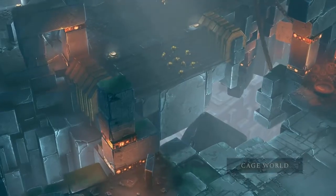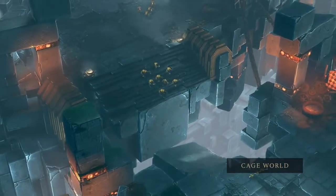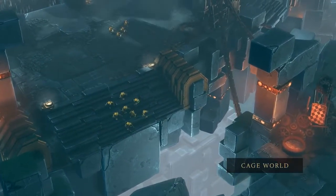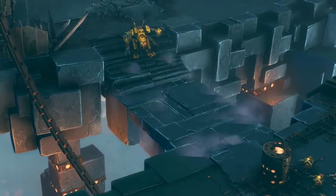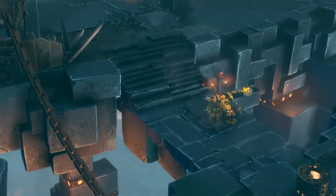The whole intent around Cage World was to create something very alien and very disorienting. I wanted to do something that players had never really seen in a Dawn of War game before — something very, very unique. Derived from the idea that you could build a world out of sort of interconnecting blocks of almost living metal, so to speak.